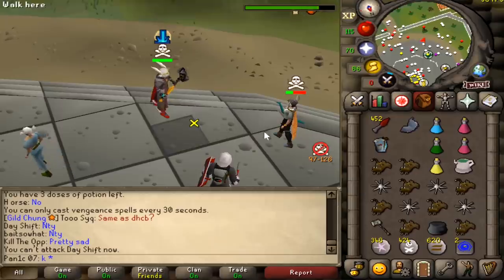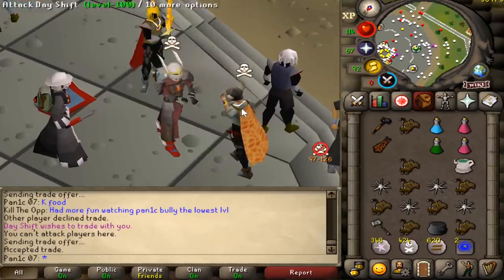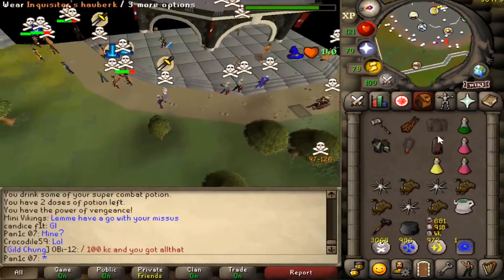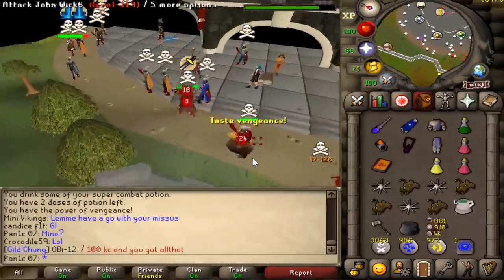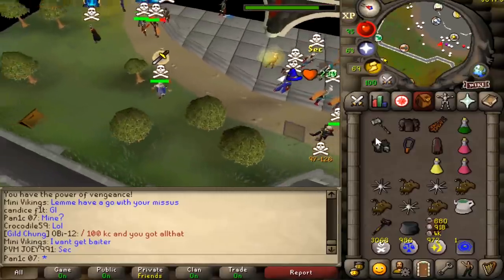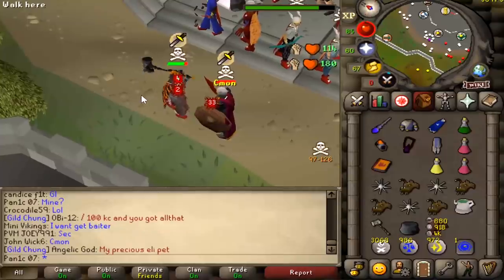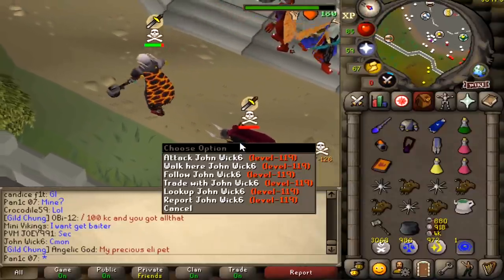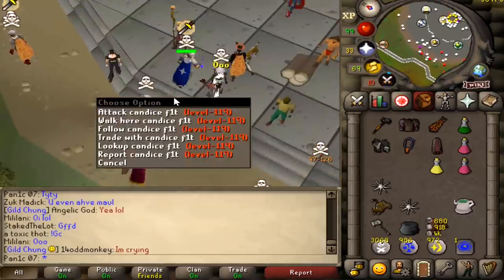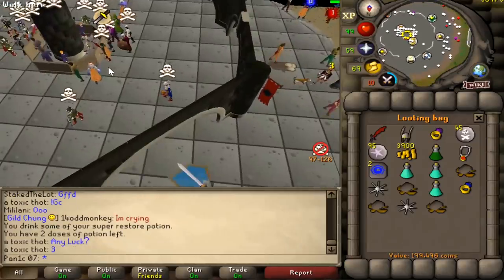I'm rushing people, I'm not tanking. We killed John Wick — Mr. John Wick thought he was safe with protect melee, he was wrong, thanks to the box. The loot is 200k, pretty much nothing.